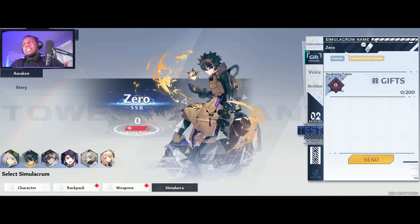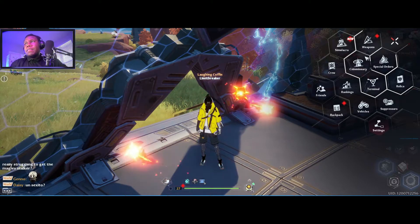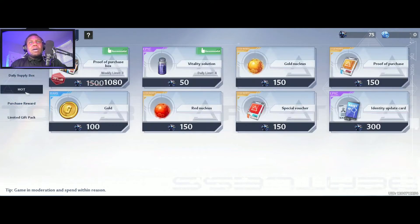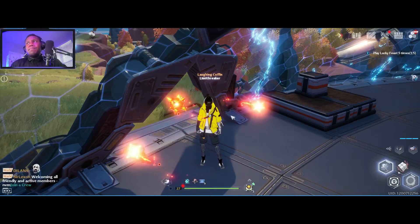What you can do to increase your awakening level is give gift points — give gifts — and these get converted to points. Essentially, gifts are points. If it lists something like games or limited store items, this is something called a gift trait. Let's say we wanted to go to a shop and get a gift — these all have them as well.